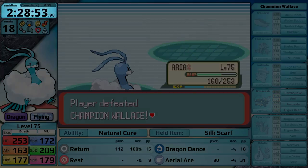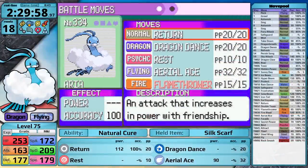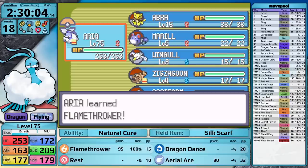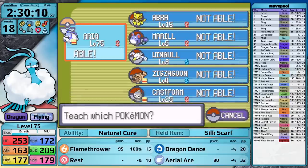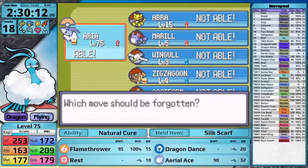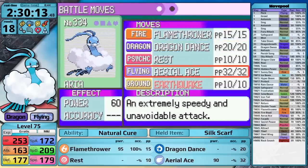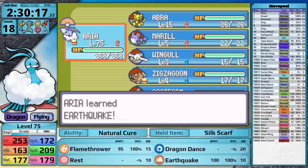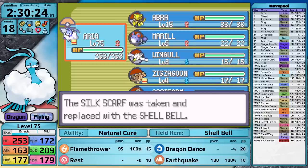Altaria finished Wallace with a time of 2 hours 28 minutes and 53 seconds, with 18 resets at level 75. This took 8 hours and 39 minutes of game time. The playthrough is not over yet — we have to defeat Steven Stone. For him I update my moveset again: a move like Return is useless against his Rock and Steel types, so I teach Flamethrower in its place. I also finally utilize Earthquake with Altaria, teaching it in the place of Aerial Ace. Altaria is ready for its final test.